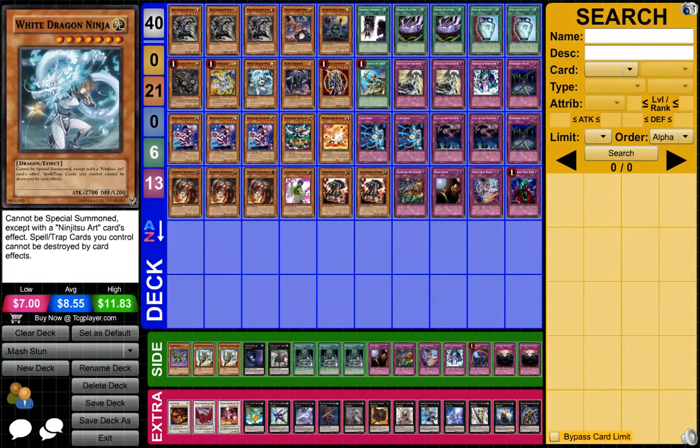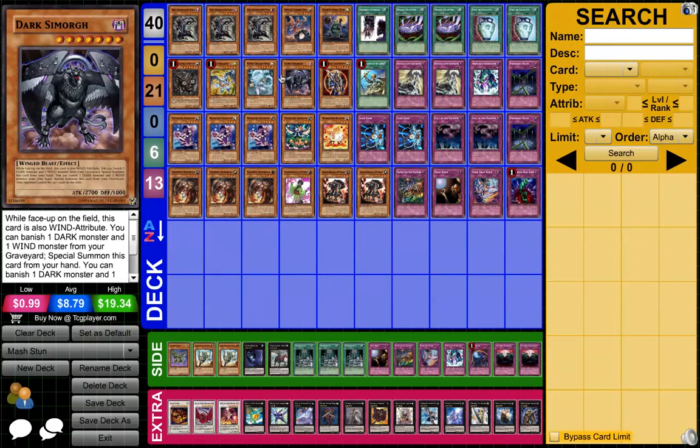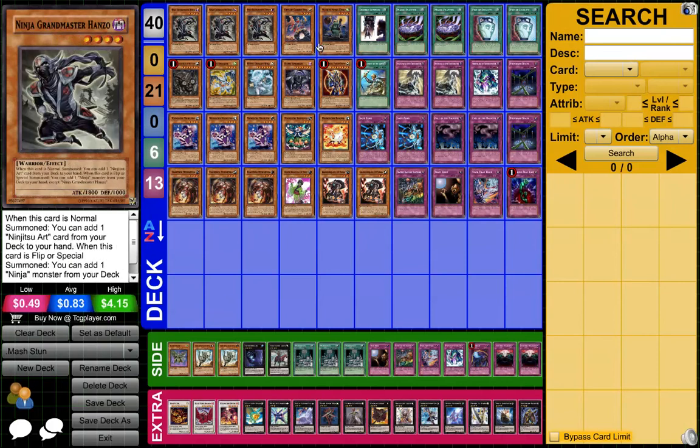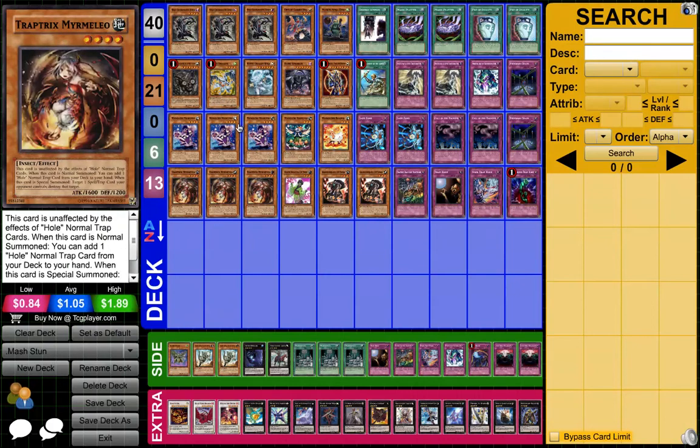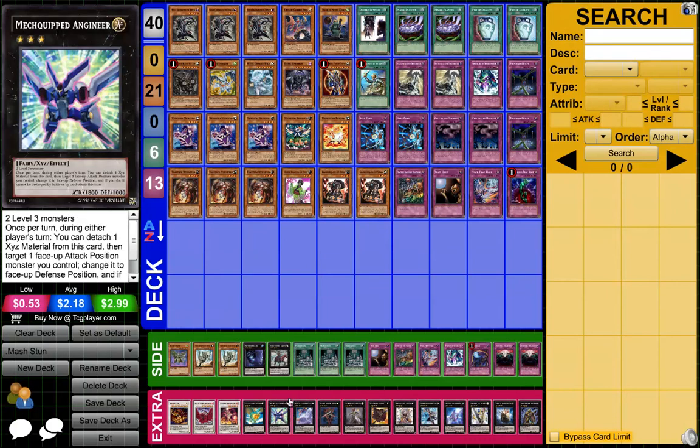Next, White Dragon Ninja — it cannot be special summoned unless it's a Ninjutsu Art effect. More importantly, spell and trap cards you control cannot be destroyed by card effects. So it creates a lock with Safe Zone, because they can't destroy Safe Zone, and with Safe Zone targeting White Dragon Ninja, White Dragon Ninja can't be targeted — so nothing can be targeted. Next, Dark Simorgh — you run one, two, three Darks and one, two, three Winds, so that's pretty much it.